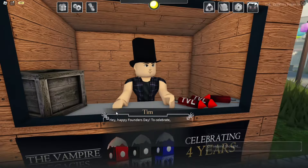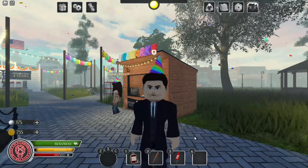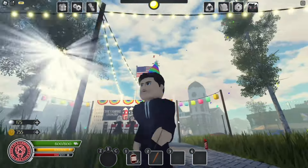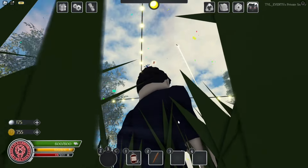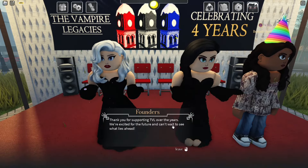Then we have Tim, who sells you fireworks for 60 mystic coins each, and you can buy multiple at once. When you get the firework you can place it down anywhere and it will shoot up to the sky and create a cute little burst of rainbow sparkles, which is really cool. Then we have the two founder NPCs — Moon and Deceptive — and they'll just give their gratitude for playing the game, which is also really cute.